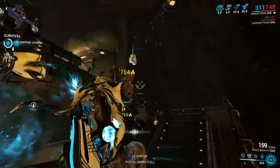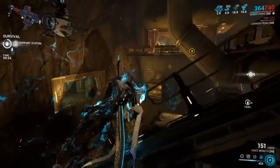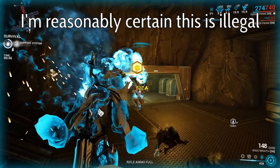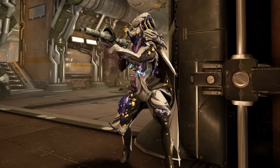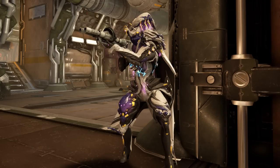A general rule in Warframe is that the more your setup violates the Geneva Conventions, the more damage it deals. That's why we'll be introducing Saryn, who has a few abilities that can push our Sobek — and specifically Acid Shells — into God-tier territory.